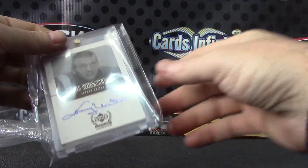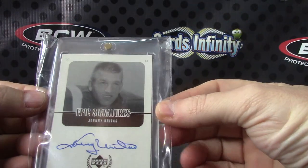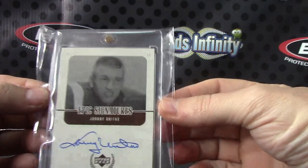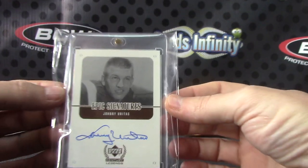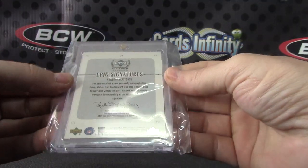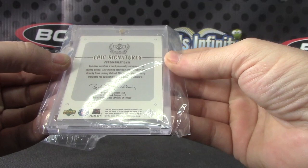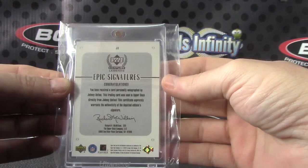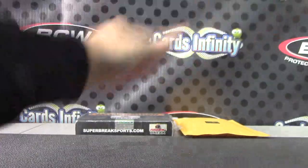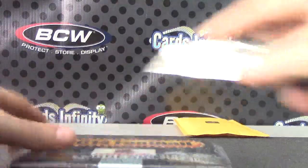And Johnny Unitas on-card autograph. Epic Signatures Century Legends. Here were those cards — nineteen something, maybe '99. Johnny Unitas on-card autograph. Last pack of it all.